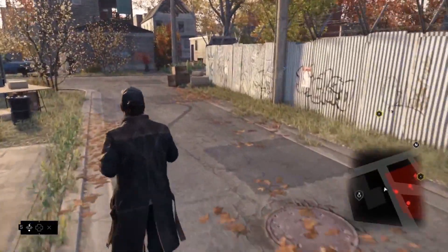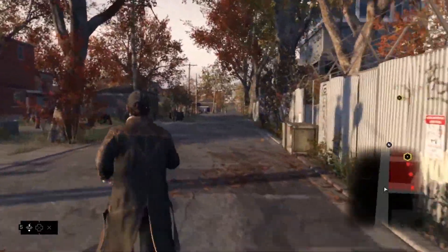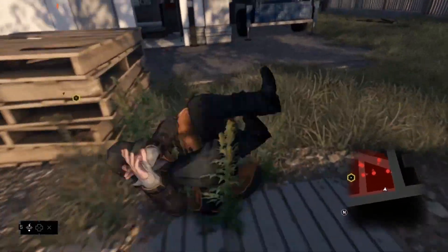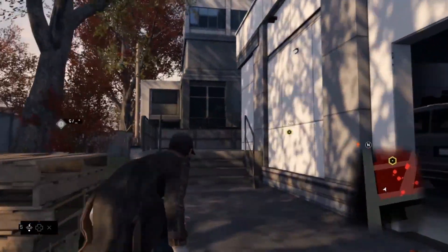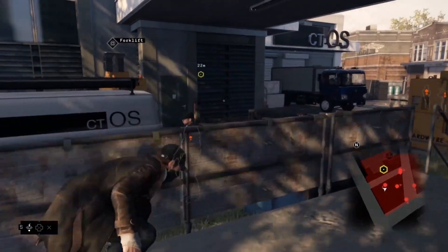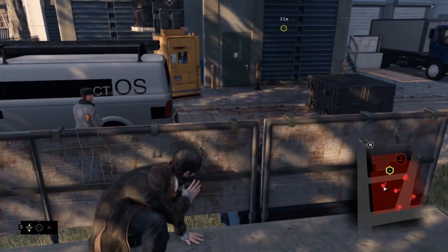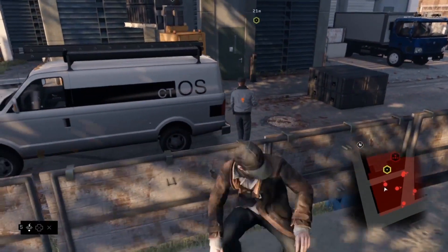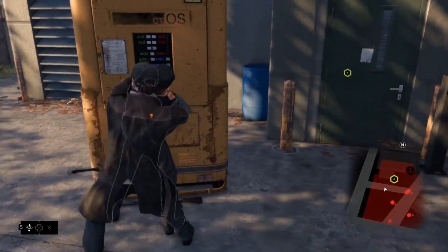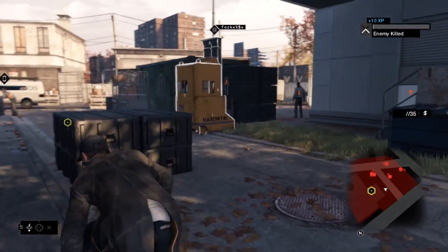One thing that was really important to us when we designed Watch Dogs was to fully support different player styles. Every situation in the game can be tackled the way the player sees fit. In this situation, we can go all out guns blazing, completely stealth without the guards ever seeing us, or we can hack from a distance without ever setting foot inside the restricted area. Let's hack this forklift. Aiden can use the environment to distract and lure guards. Pretty much anything you hack has multiple functions — for example, you could use this forklift to access the roof, or you could use it to create cover. Hacking in Watch Dogs is all about player expression.